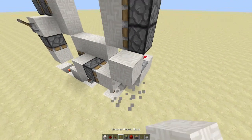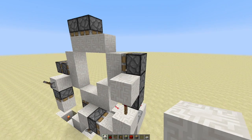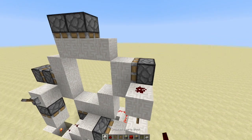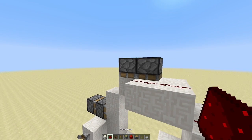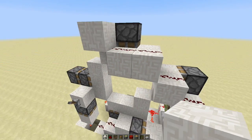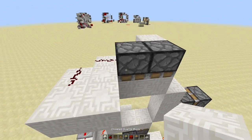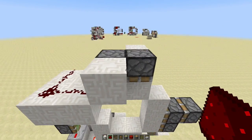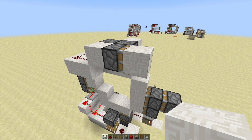Now we're going to go off to this side and take this redstone, lead it into a repeater right there. That's going to have a block in front with a torch on top, a block above that, and then we're going to lead redstone going up to these upper pistons. On this side it's going to go all the way over to this farther piston into this block, then go up and around. And this redstone will go into this closer piston right there. On the other side of this block we're going to have a sticky piston right there with a block in front.